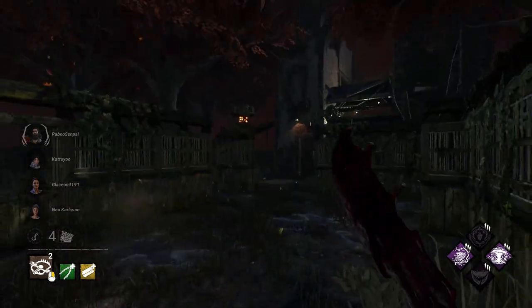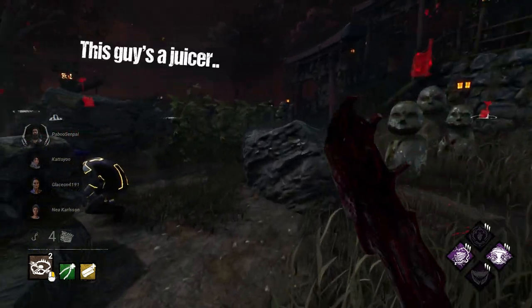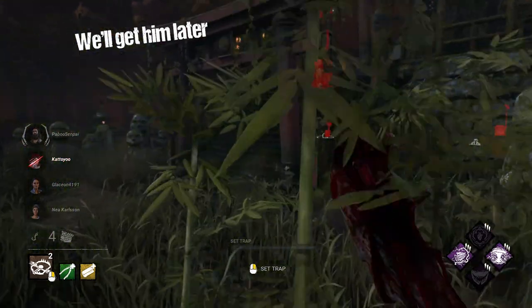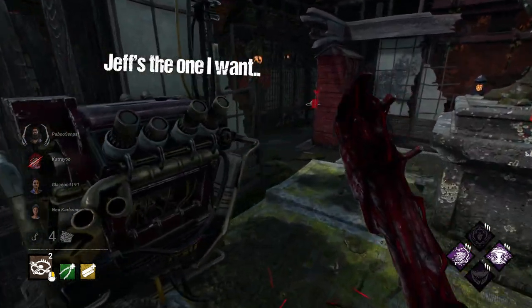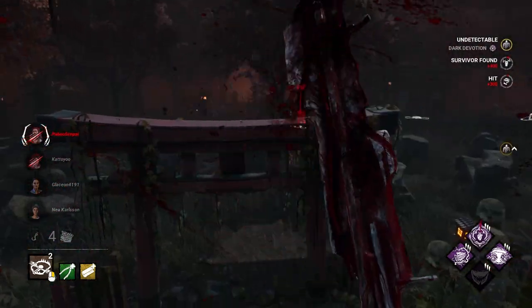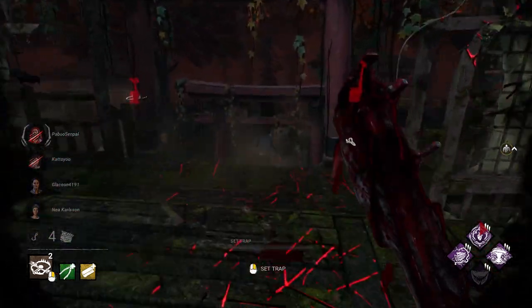Controversial tip number 10: chase the easier survivors in the early game. What I don't mean is to tunnel the baby survivors out of the game immediately — that's not super cool. What I do mean is that you should put those less experienced survivors on hook, draw out the more advanced survivors, and then be able to deal with them a little easier than if you'd just started chasing the advanced survivors right away.